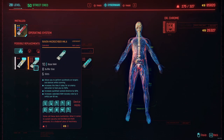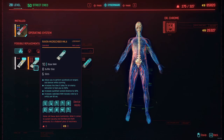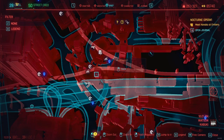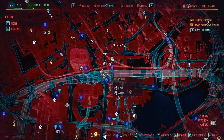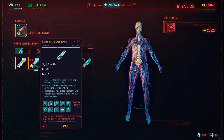For early game you want to pick up the Raven Microcyber MK4. This cyberdeck only requires 14 street cred and is also relatively cheap. You can get this one in Kabuki at the Ripper Doc near the Kabuki Market fast travel point, as you can see here on the map. This cyberdeck is legendary tier and is the absolute best early game choice because it offers you some very valuable all-round utility.